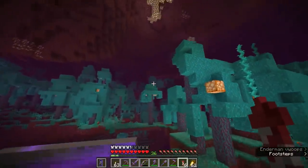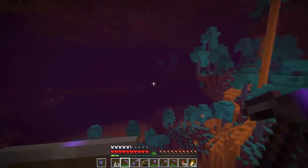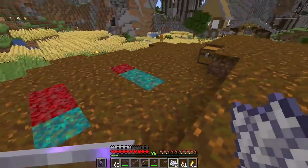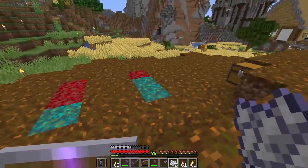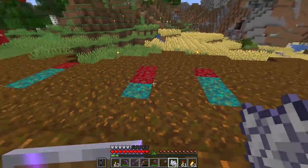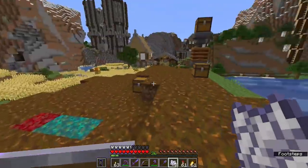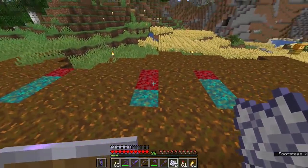Now we've seen the Nylium in its natural environment, let's take it out and return to the overworld to see how we can farm this stuff. Here we are back in the overworld at my tree farming area, which I've been using to farm a lot of giant spruce trees — every time you grow those, a huge area of podzol generates. I've placed down a few blocks of Nylium here just so we can do a little bit of demonstration about exactly how some of the stuff on here grows. I've got some bone meal and I've also set up an auto-composter.